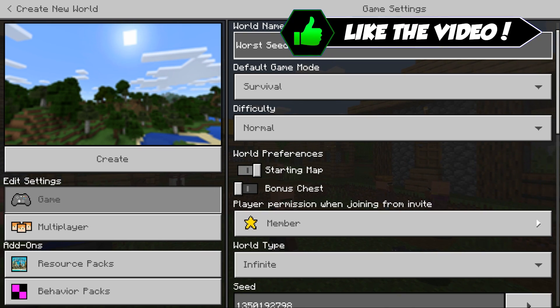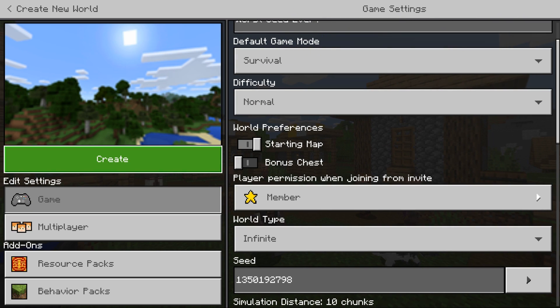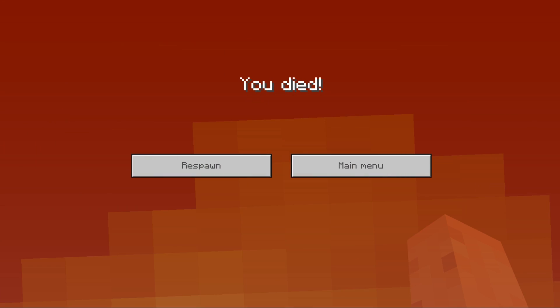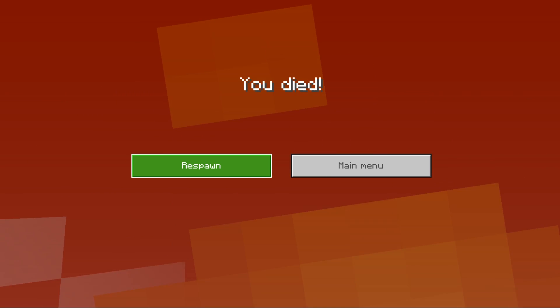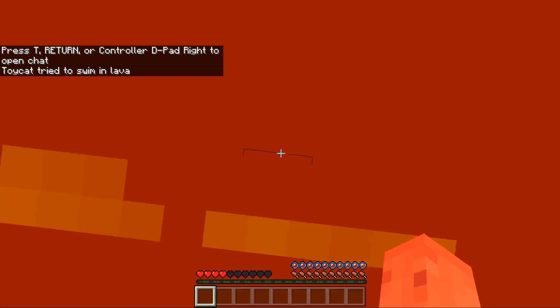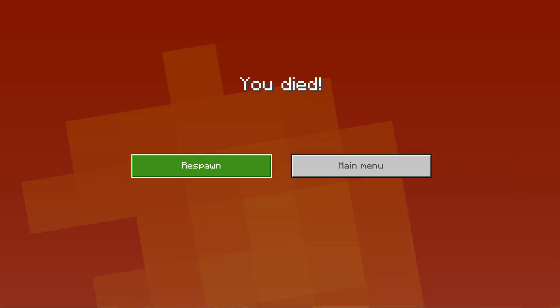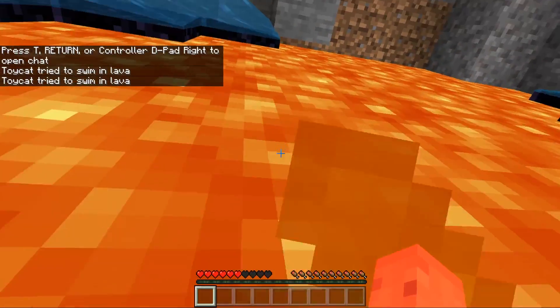This is potentially the worst seed ever, but let's find out by loading it up in a normal survival world and seeing exactly what happens. It was pretty true to its reputation — it does seem as though I've spawned directly into some lava. This time it spawns me on some water, but not even two seconds later — a full second later — we're straight inside the lava.